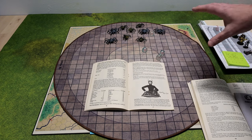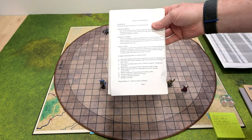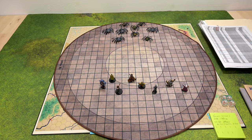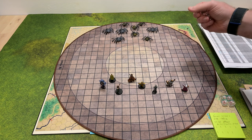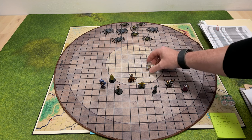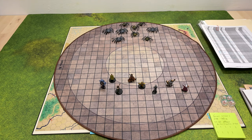We have 100 yards — 10 inches — in distance. We have the spiders here with some minis. Both sides declare actions, saving throws are made for ongoing threats, and both sides roll d6 for initiative. Monsters will be the duck die, player characters the sparkly die. Player characters get a six, the monsters get a three. Now, initiative in this system is really just about movement — you can decide when you get initiative whether you want to move first or let the enemy go first.